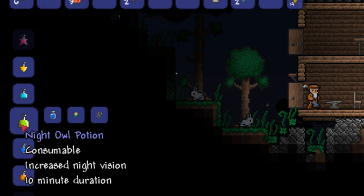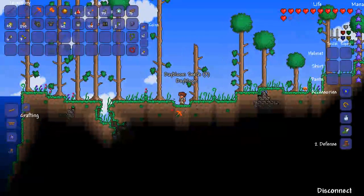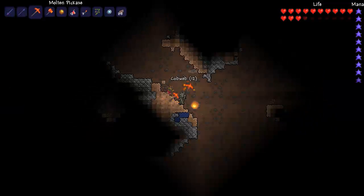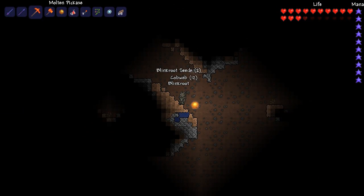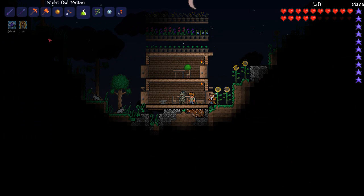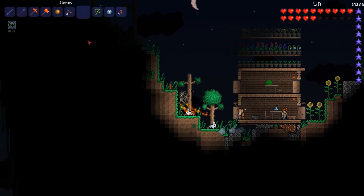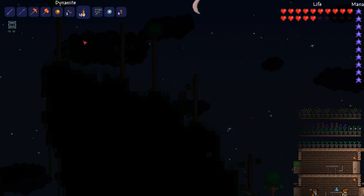The next potion is the night owl potion and that is made from bottled water, daybloom and blinkroot. The daybloom can be found anywhere in forests and the blinkroot anywhere underground. The night owl potion gives you an increase to night vision — I did not notice any difference — but it gives it to you for 10 minutes.